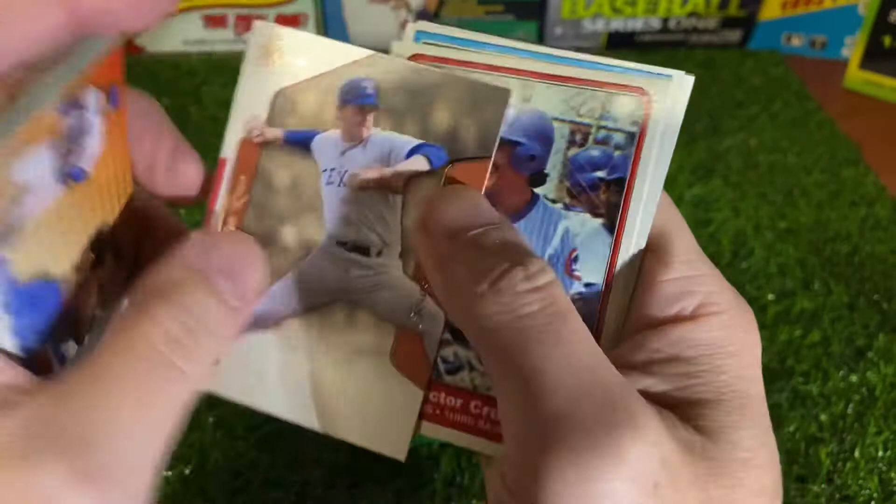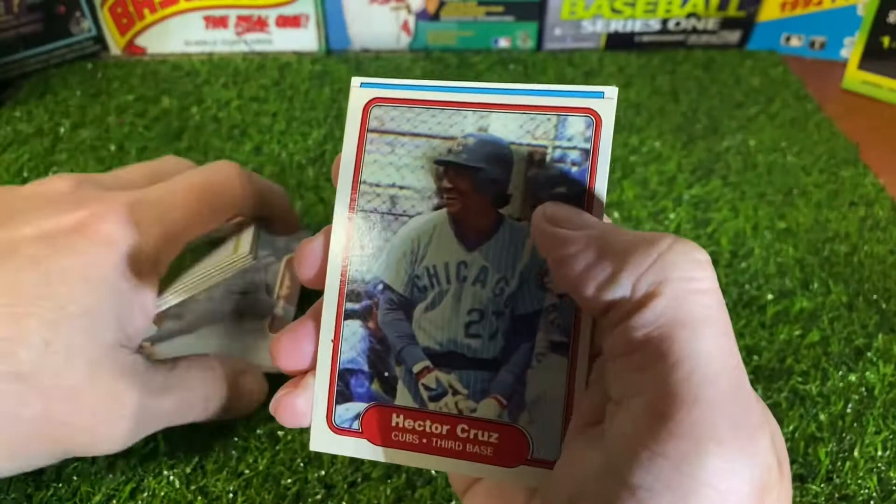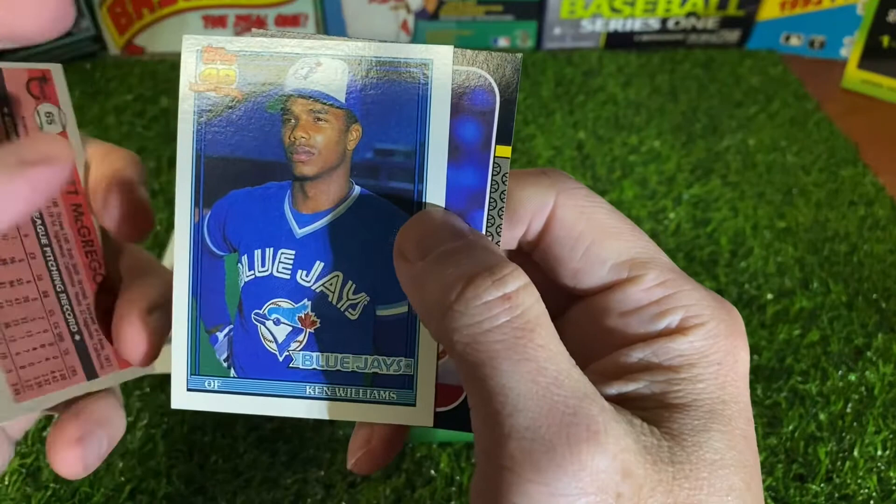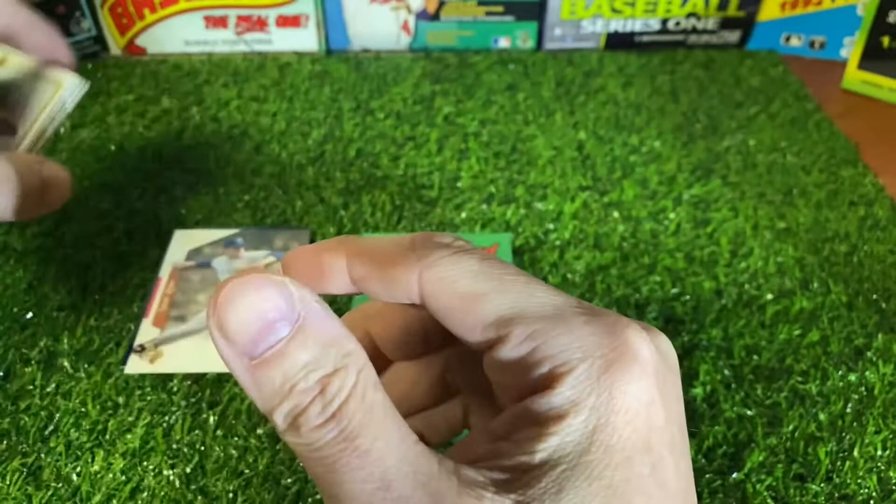There's Nolan Ryan — Fleer Greats, 94. That's pretty cool. There's a Hector Cruz that I'm dropping, 82 Fleer. Scott McGregor from 81 Topps. 91 Topps — Ken Williams. And 87 Donruss — Fred Lynn.